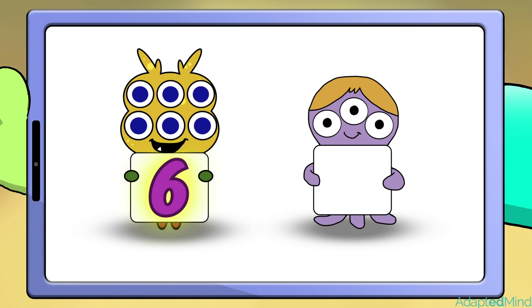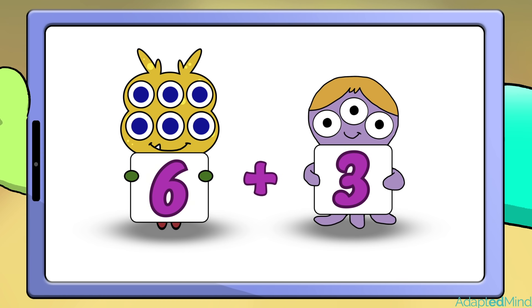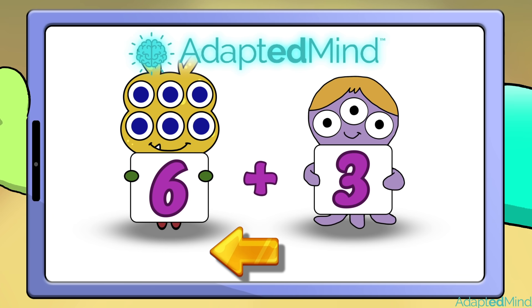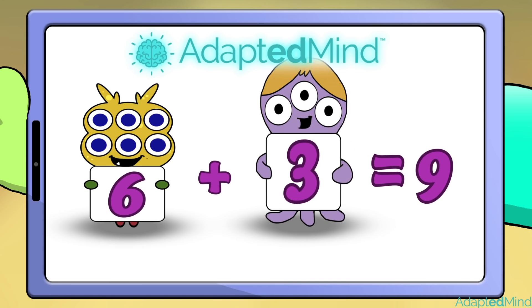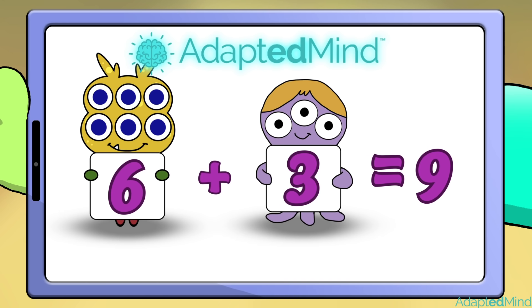What is six plus three? Check your answer on Adapted Mind. This is so much fun! Six plus three is equal to nine. And then we'll do it again.